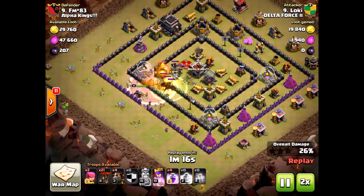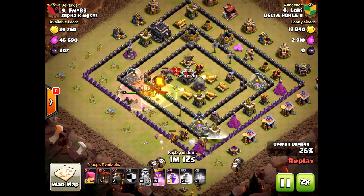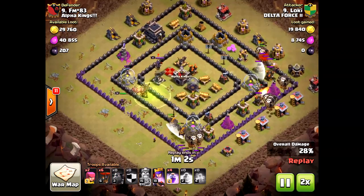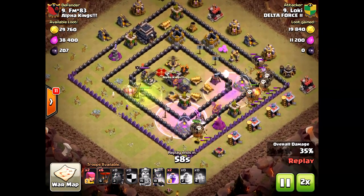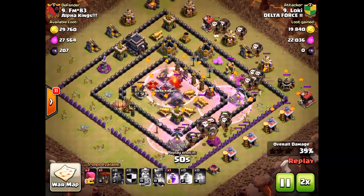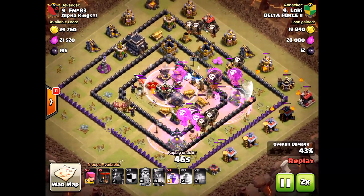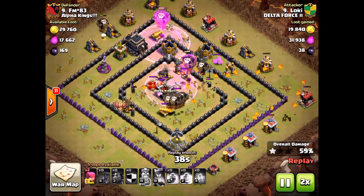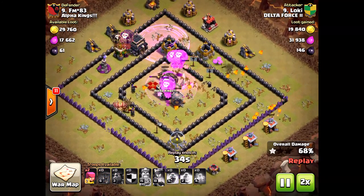He's bringing in the Golem, the heroes, and a Jump Spell to get to the core. Look at that Archer right on that Air Defense. Notice he waited and dropped the Hounds — because the Loons were being protected by the Hounds in that southern unit. Very smart not to rush that Air Defense. Little things like that are what make the difference for three-stars.